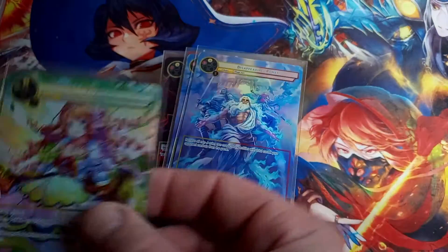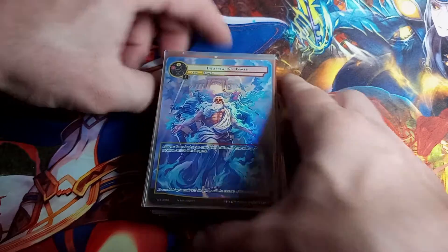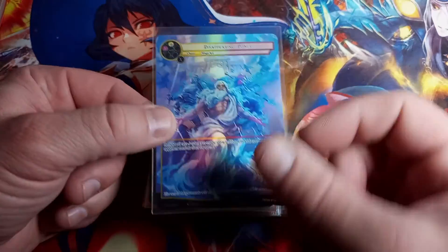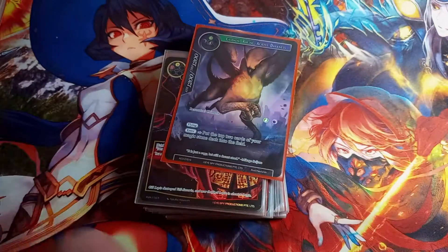We've got several of her. Disappearing Power, PFA is the set, rare, full art straight hollow — another and another.